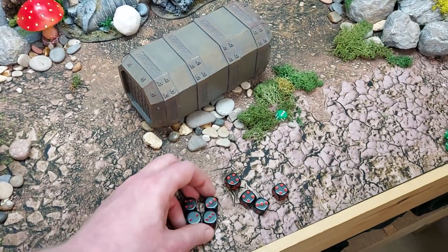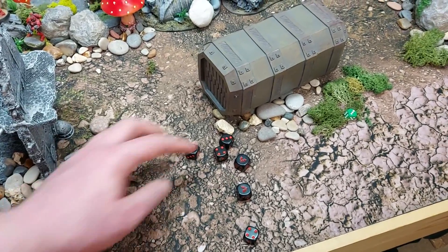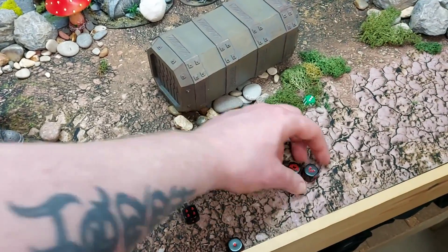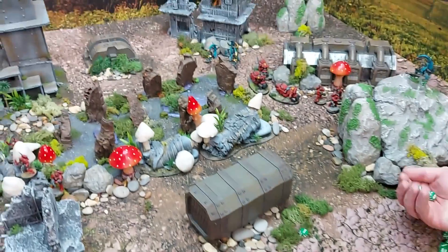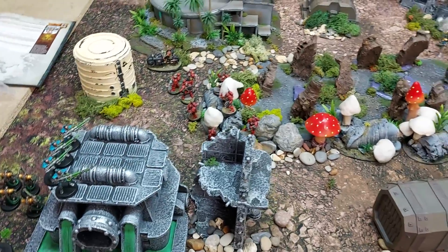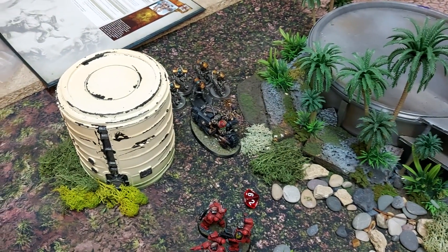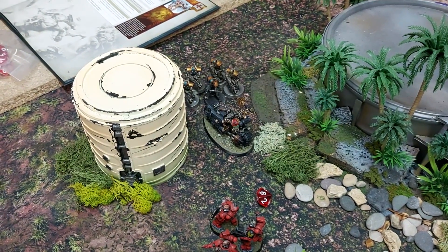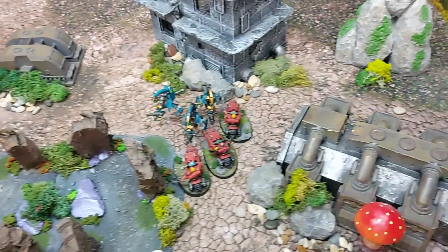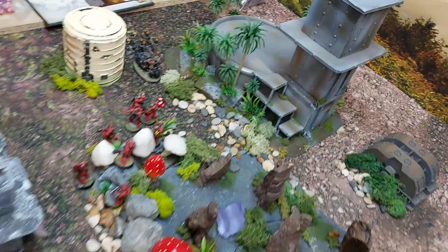Some Intercessors split fire — one rapid firing back, two going forward. Still minus one to hit — four hits at strength four vs. toughness five, no wounds. The other two fire forward, also minus one to hit, scoring two wounds at minus one AP. Charge phase: the Chaplain makes his charge into the enemy unit, Nathan overwatching for one wound.